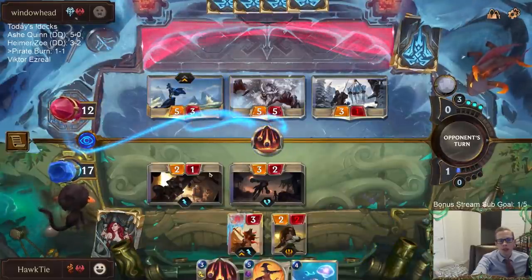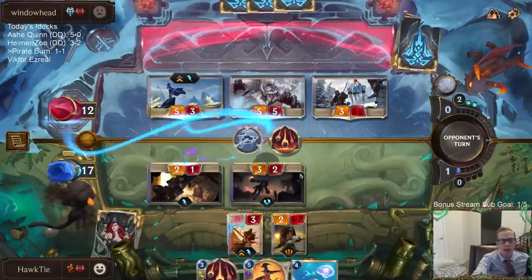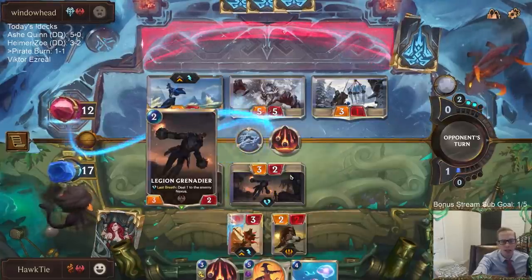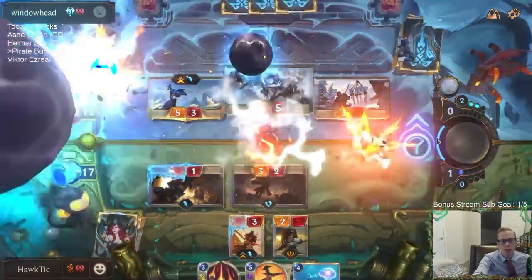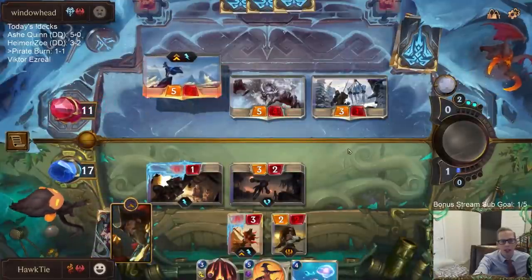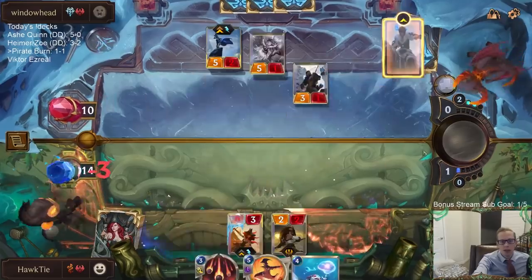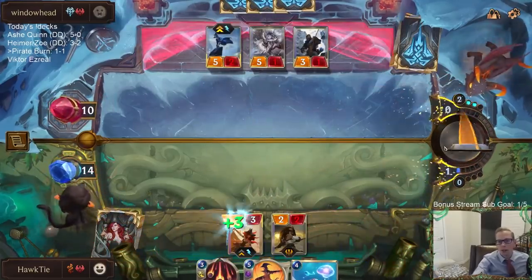I didn't kill the three one, but this does put pressure on them because attacking like this, knowing that I have Grenadier, they have some kind of interaction spell. So it puts pressure on them to have the interaction spell on both of these places now. We have two things with one health, which makes Maker Reign even better. And another Island Navigator.